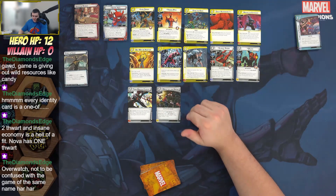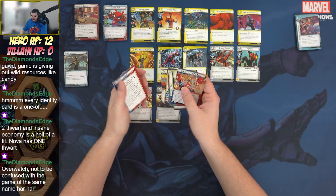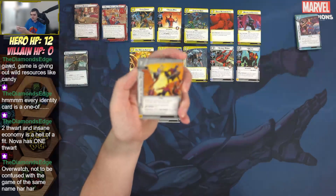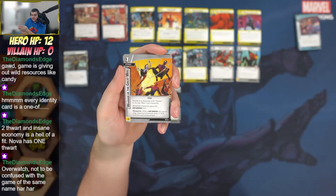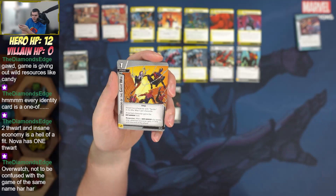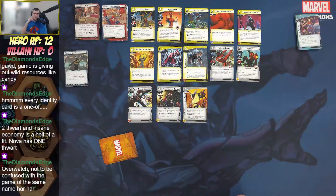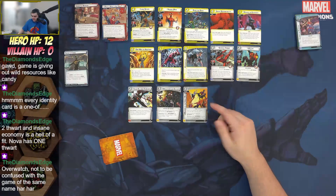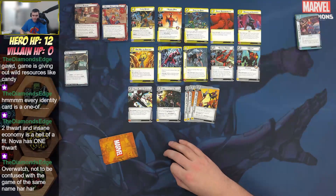Warriors of the Great Web is a one-cost basic upgrade: attach to a character with 'spider' in its title, max one per character. The attached character gains the web warrior trait, then after a web warrior ally leaves play, that character gets plus one attack until end of phase. This is the fix for giving Spider-Woman or Peter Parker Spider-Man the web warrior trait so they can play these web warrior restricted cards. The concern is if it's your 40th card — lots of dead cards above it.